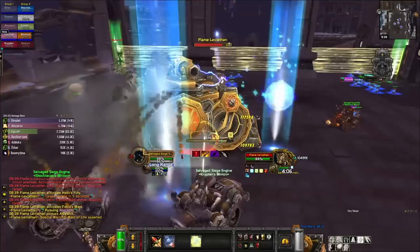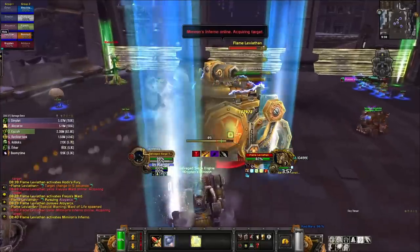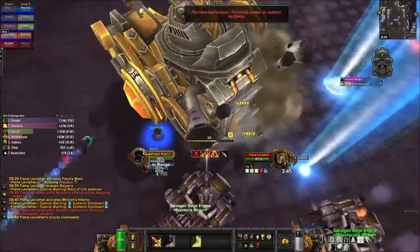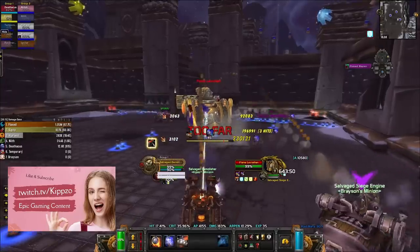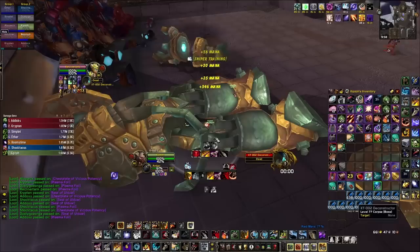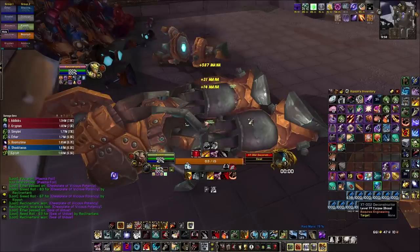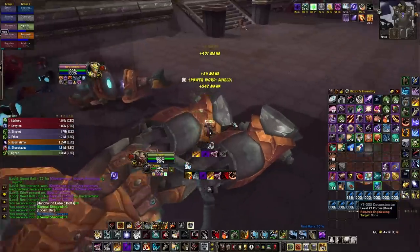If the Hodir's Fury ice beam is following you, just stop for a second and let it lock on you — it will stop chasing you to drop the ice ball, then you just move out of it. Make your most competent and experienced players drive the demolisher; they have the most agency in this fight. You can use interact-with-target keybinds to salvage the body of Flame Leviathan faster — I recommend something like Alt Mouse Wheel up and down.